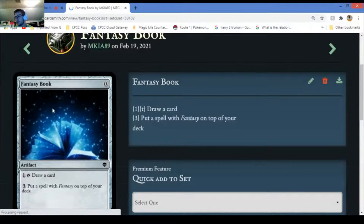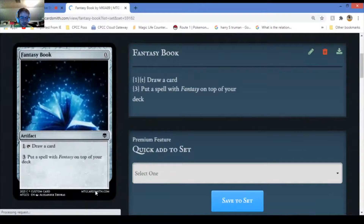Fantasy Book - you get to tap and roll, draw a card, it costs nothing, and put a spell with fantasy on top of your deck. I might have to edit that card - what it actually does is you can put any spell that's in your graveyard, in your hand, or anywhere on top of your deck. There are some champions and things that do that too.